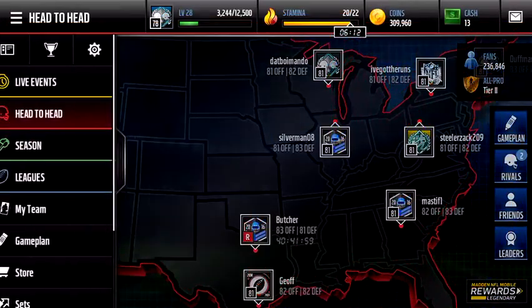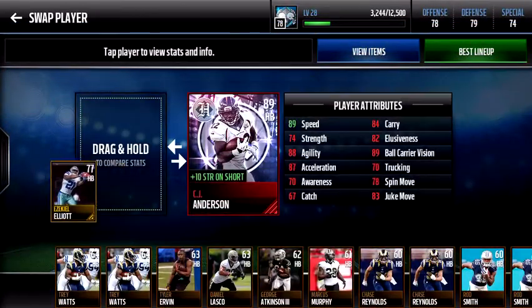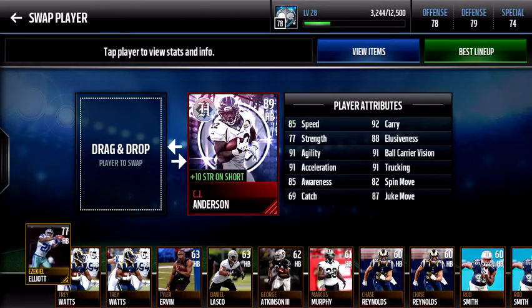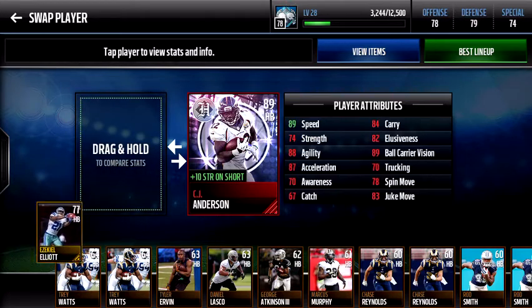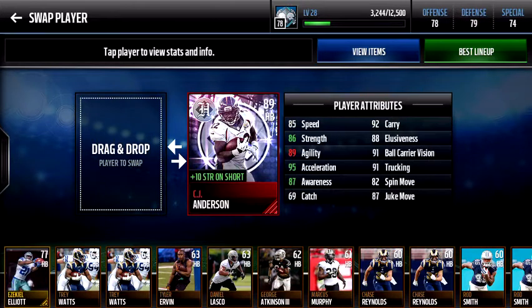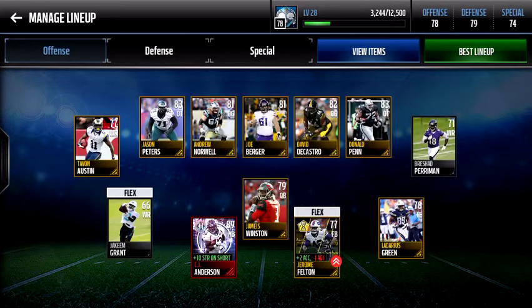Thanks guys for watching. I'll show you the stats compared to Ezekiel Elliott, who's a budget beast if you want him — CJ Anderson absolutely destroys him. But I would wait a little bit for his price to go down as more headline players come out. But overall, he was worth it. Thanks guys for watching, and see you.